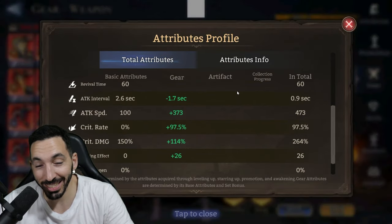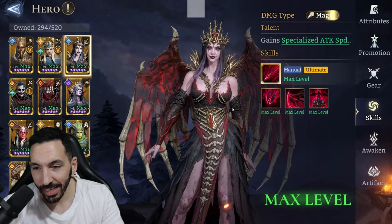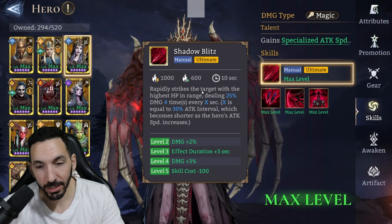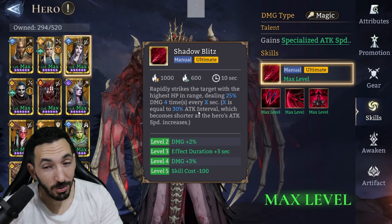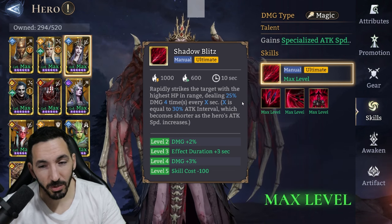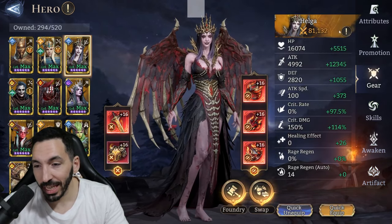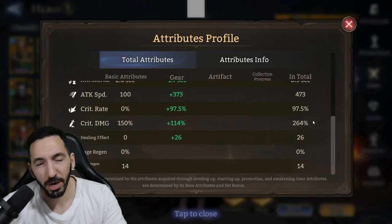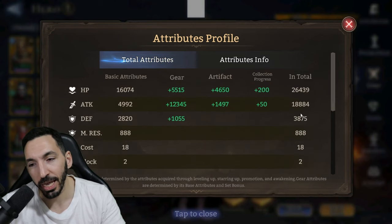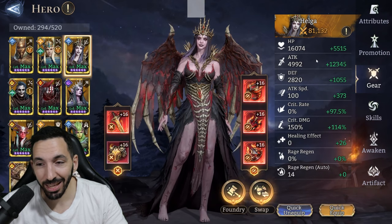We get extra attack speed — we're almost at 500 attack speed total, which drops my attack interval to 0.9 seconds. That is amazing. So X equals 30% of the attack interval, meaning 0.9 × 0.3 = 0.3 seconds between ability procs. We'll see that in action. Overall stats: almost 100% crit rate, 264 crit damage — low, but the gear isn't optimal here since we went for attack speed over crit damage. About 19,000 attack because she has a very good base.